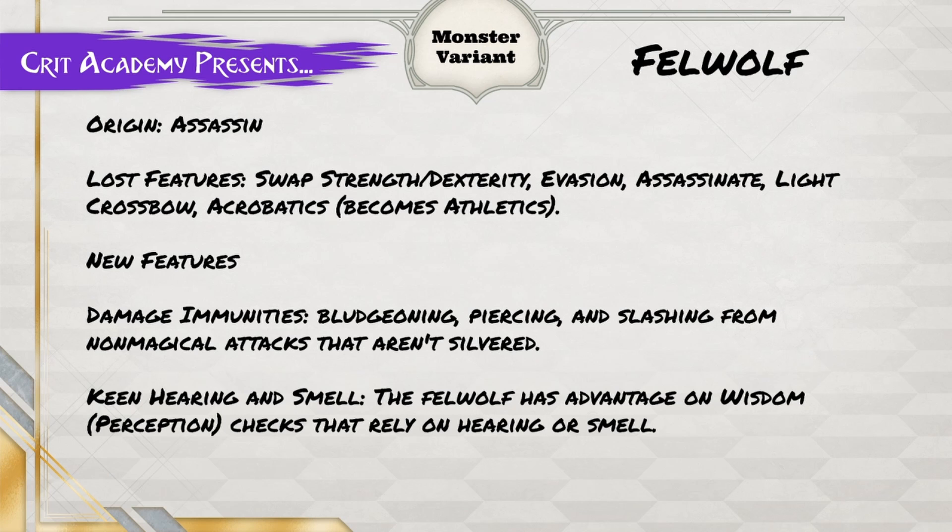The features you're going to change or lose are: you're going to swap your Strength and Dex score. You're going to lose Evasion, Assassinate, Light Crossbow, and Acrobatics, which you're changing to Athletic Proficiency. But you are, of course, getting a lot of stuff in return.